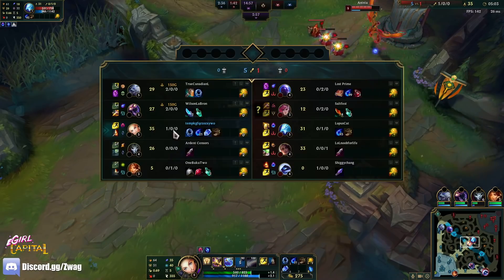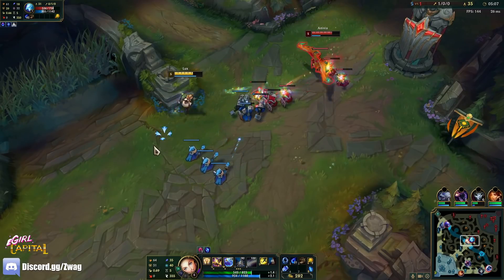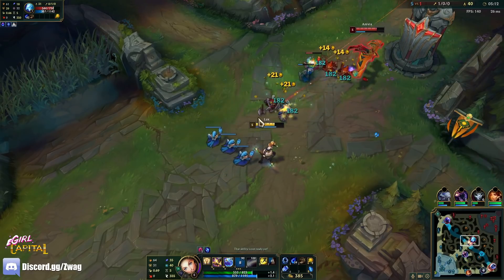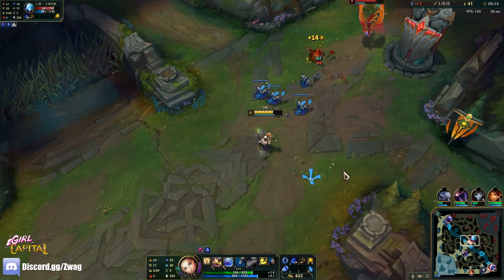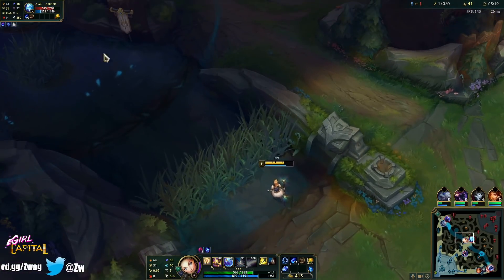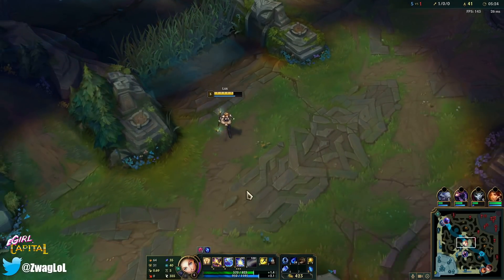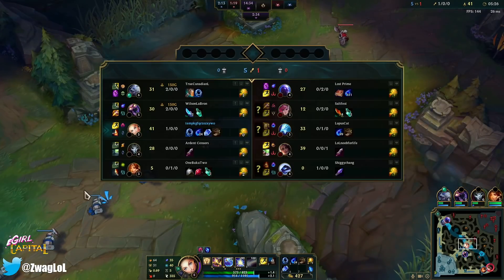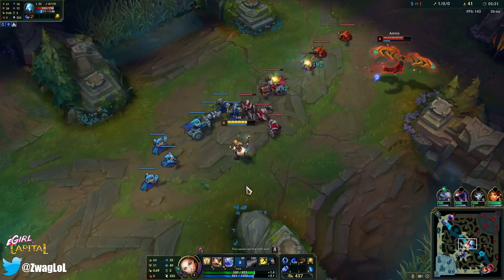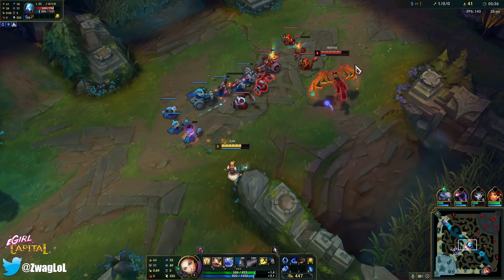Mountain's up soon. I actually want the enemy team to get that dragon, because if we do get the chance of getting Cloud Soul, I want all four of the Cloud Dragons. But that means the enemy team has to get the first two dragons. We might be able to kill Nidalee again before she gets her egg back up, but I think her barrier is back up too.